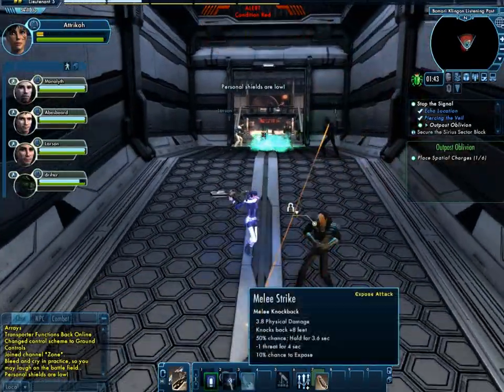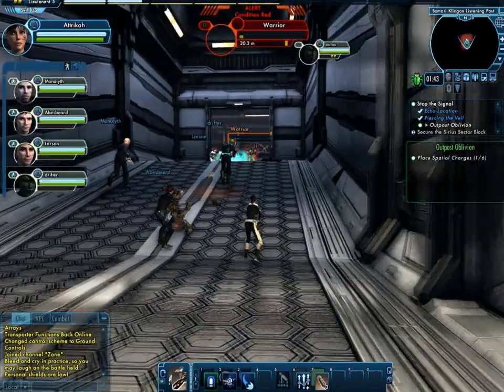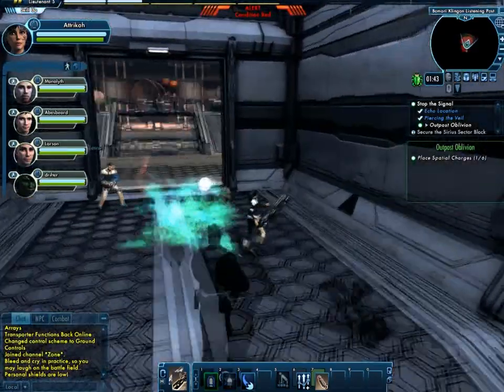Taking care of business is also very easy when you make your away team your friends. When you have human-controlled players, it can be a lot easier to take care of the enemy than when you have artificial intelligence players along with you.